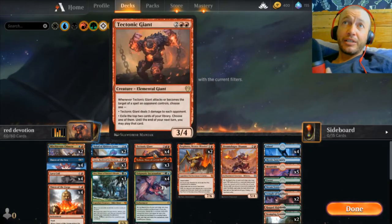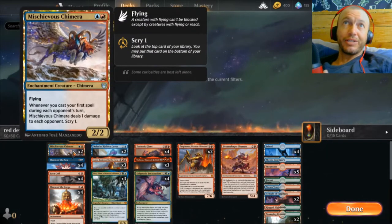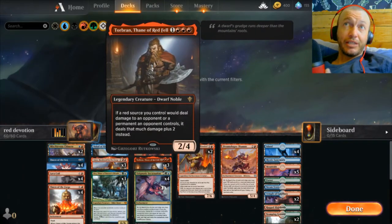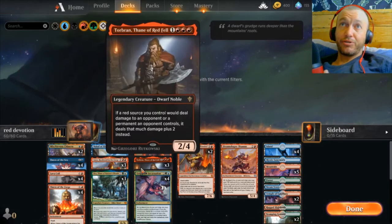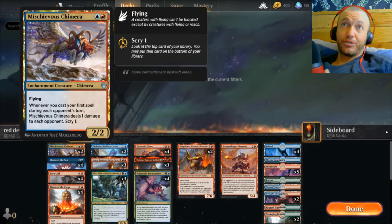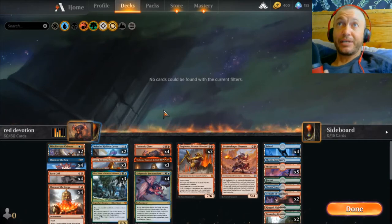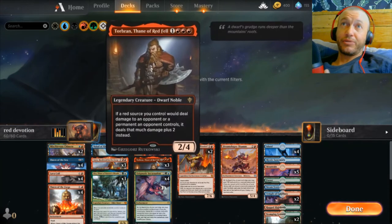Torbran increases the damage of everything that's red, and our Chimera is included in that. So if we cast an Omen of the Forge, it does four damage with Torbran to their face, and the Chimera does three damage as well. If we have a Chimera, Torbran, and an Omen in hand and cast it in their turn, we're doing seven damage to their face and getting a scry — in their turn, for just two mana. Even Lava Coil becomes six damage in exile with a Torbran.